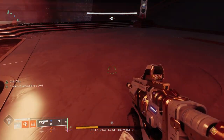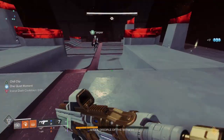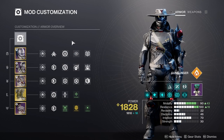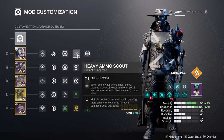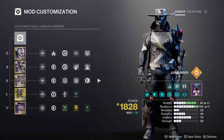Moving on to mods — this is really where you can put the icing on the cake for your loadouts. There's a ton of different combinations you can create, but my general framework for mechanics and damage loadouts is roughly the same respectively. For mechanics, starting with the helmet, I definitely would want a Heavy Ammo Finder at the least and maybe a Scout if you can fit it. It's also a good idea to have a siphon mod and either Heavy Handed or Firepower on your arms so you can create orbs for yourself.